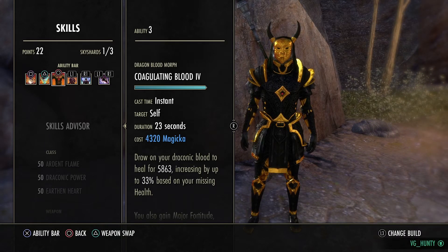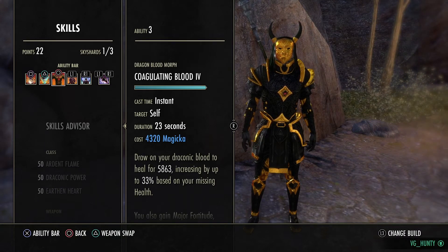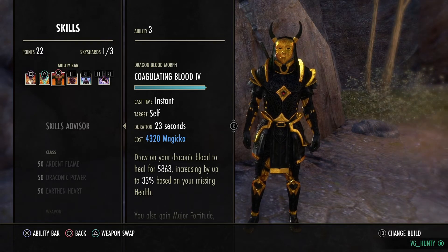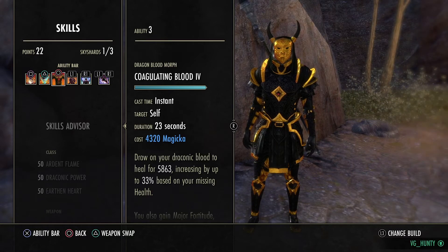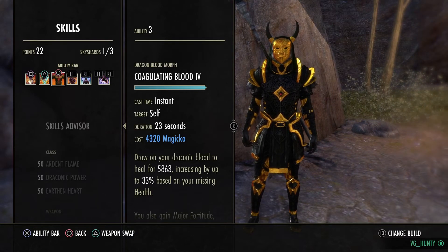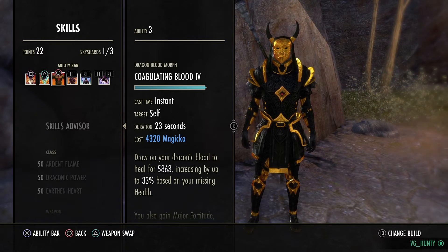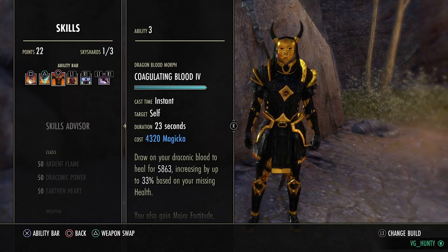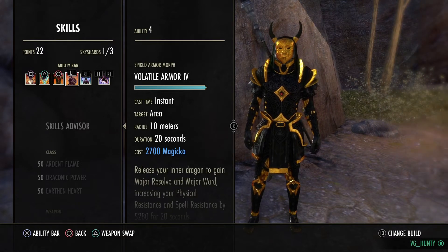Coagulating Blood — this is going to be like our Rally. If you're a stamina player looking to go Magicka, this is your Rally burst heal. It's not a bad heal, but it's not spammable like Rally. You'd pop an Igneous and the max you'd do is two Coagulating Bloods in a row, and then you need to either get line of sight or get on the front foot and take the pressure off yourself.